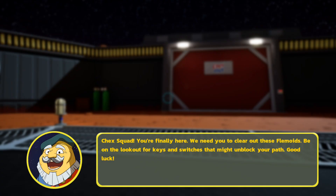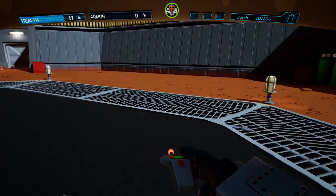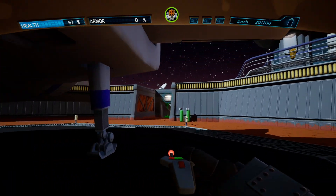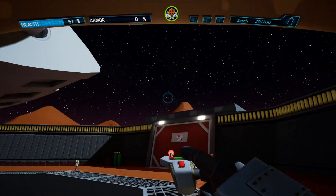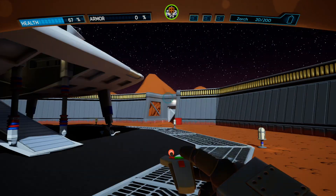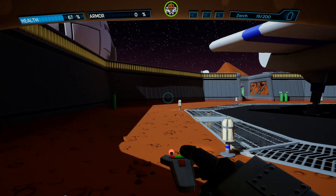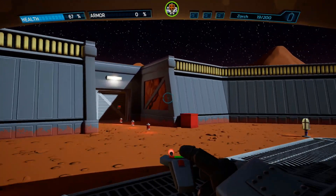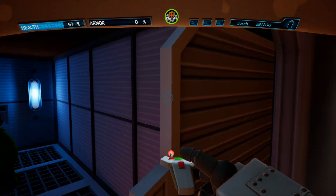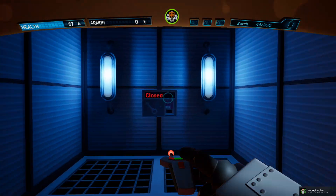That's the backstory for ChexQuest — they created an entire animation for it, which is amazing. And yeah, this is definitely a remake, not just an HD version. It looks like it's done in Unity and is a completely 3D version. The original game was done in the Doom engine, so this looks very cartoony and different, but it's a full 3D remake, which is really cool.